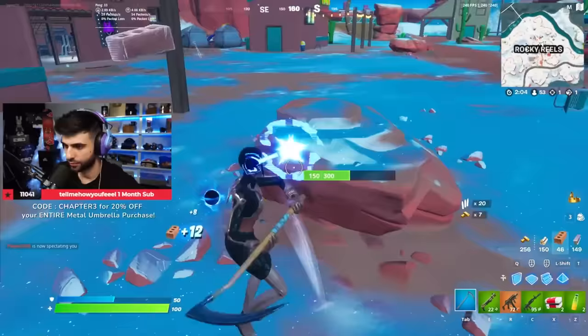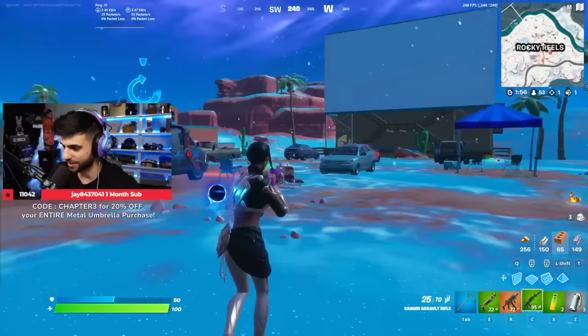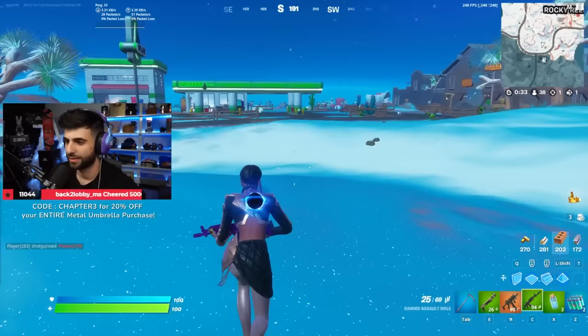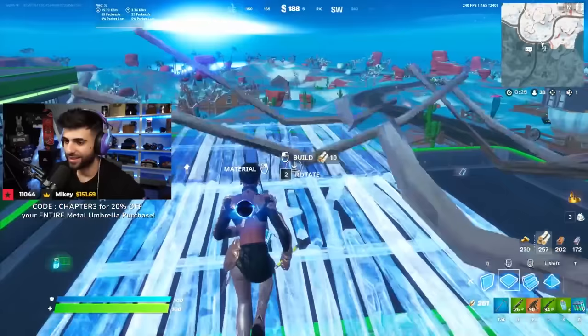Let's rock these juices — so this juice we saw it last game. This is the Ranger Assault Rifle. I'm assuming this is just like the longer range assault rifle. It gives you health until you're full health, but if you take damage it stops the health. Let's see how this Ranger Assault Rifle feels. The quad crasher — can you fly with it? If you can't fly with it I'm going to be sad.